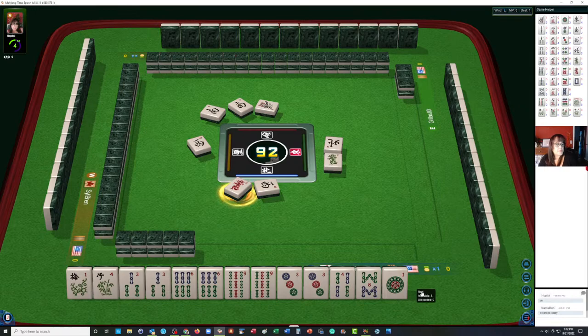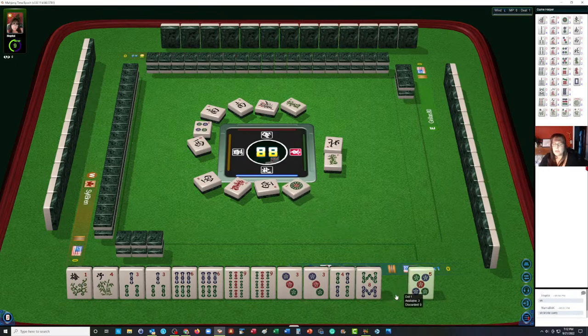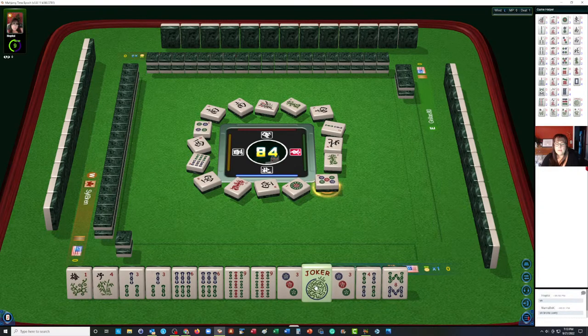We're looking for a three bam and a nine bam, and I would claim a discard to make those exposures. Again, every time you make an exposure you are giving away information about your hand, but I think we're close enough to risk that information getting out. Here's a joker. Now we can use that for the three dot which will be a kong and we're set. It's not a guarantee though — we still have work to do. It would be ideal to draw these tiles to keep as concealed as possible.